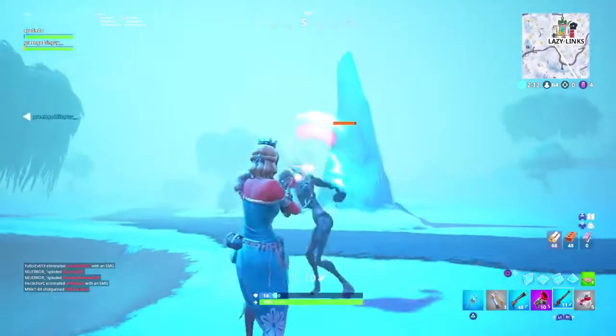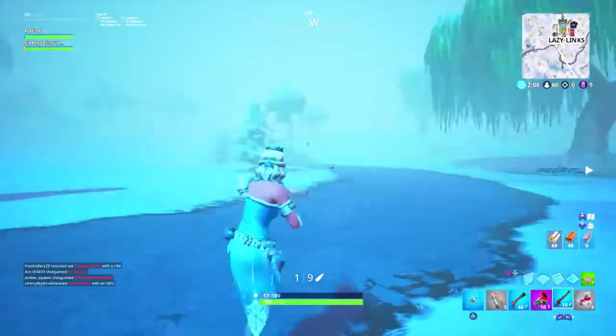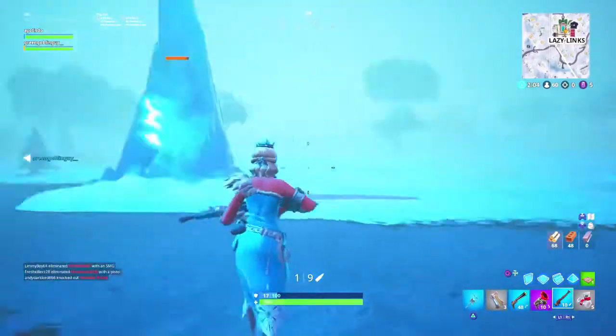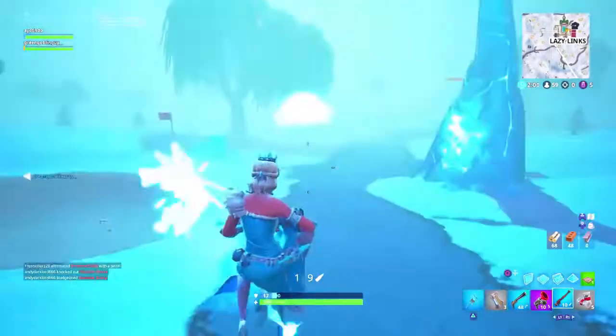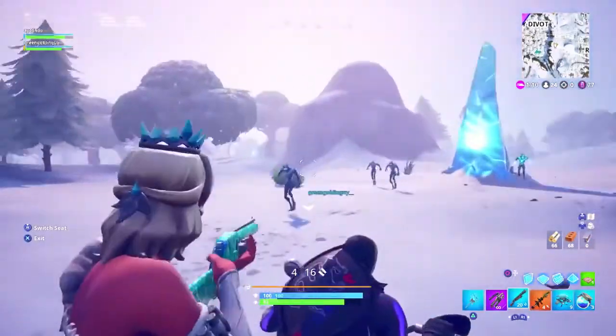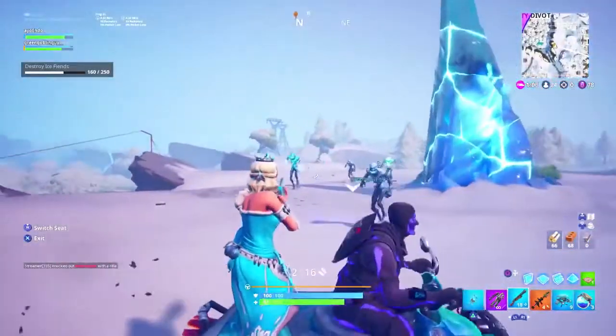So as soon as you go into a game, after like two minutes, those — what are they called — those blue dicks come out of the ground. Those shoot the zombies out, that's how the zombies come and then they fight you. So when the zombies come out, what you're gonna want to do is either slap him in the dick or punch him in the face real fucking hard.